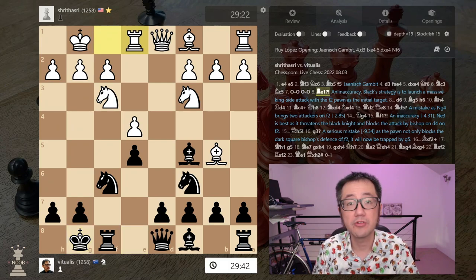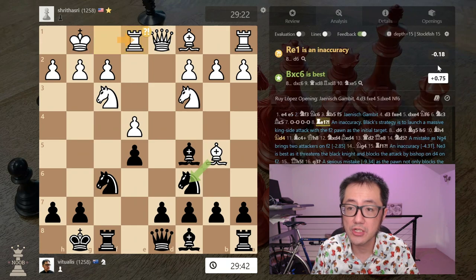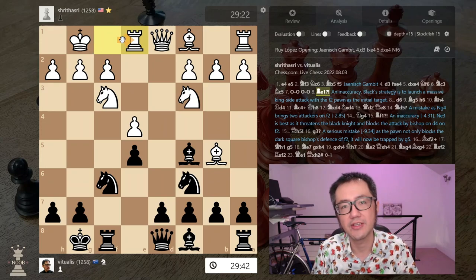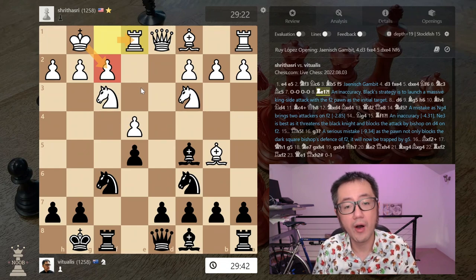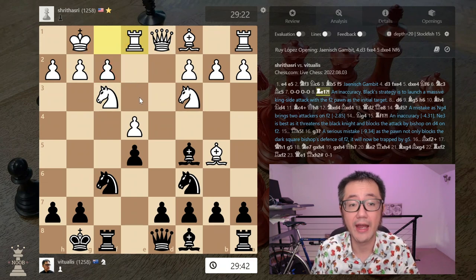Here my opponent makes their first inaccuracy. Stockfish drops the evaluation to minus 0.18 — it's still fairly equal, but it is their first inaccuracy. Part of this is because I am trying to launch this attack, and at the moment the king is the only defender of f2. However, it's still fairly equal because if white launches a rapid attack and plays accurately, they can possibly stop the attack from occurring.